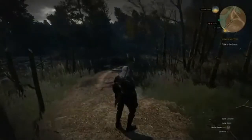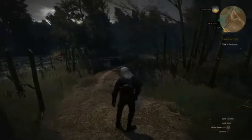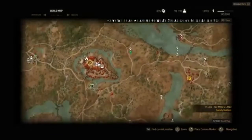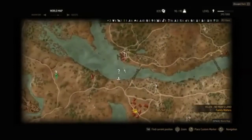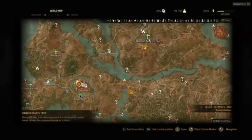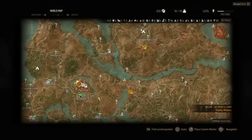Hey guys, it's Brady from the Gamersphere Network and in this video I'm going to show you where to get the relic silver sword called Moonblade. Go ahead and bring up your map. The location of the Moonblade is right over here at this unknown location in the water. It's located in between Hangman's Tree and Crow's Perch.